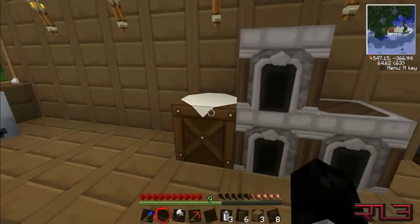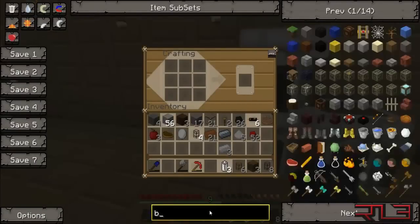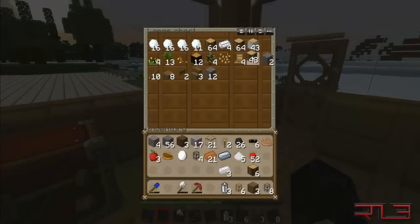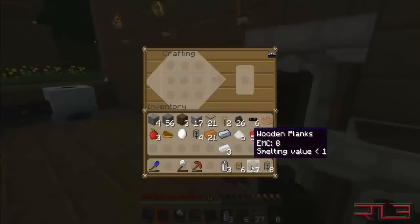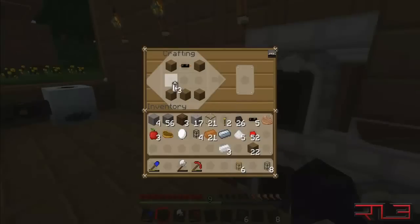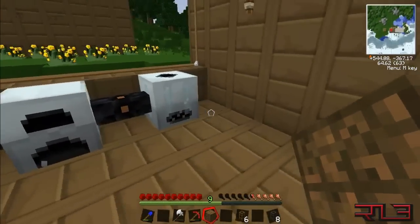I'm running out of wood as you can tell. Tekkit requires you to have a lot of stuff on you — for a lot of different things it's just non-stop going back and forth grabbing more stuff, which makes everything exciting to build. Put the wires there and three batteries — and there you go, batbox! The batbox stores the energy that the generator gives it and can release it when the machines need it.